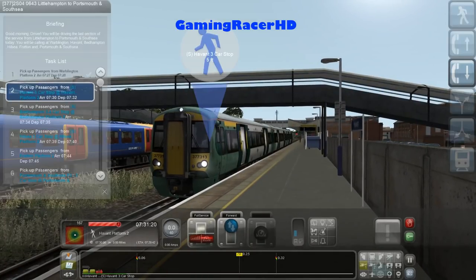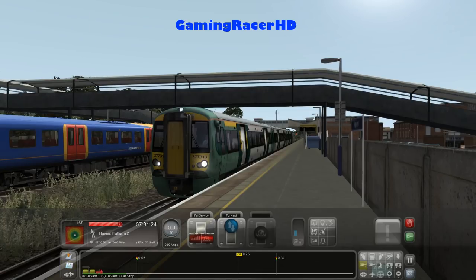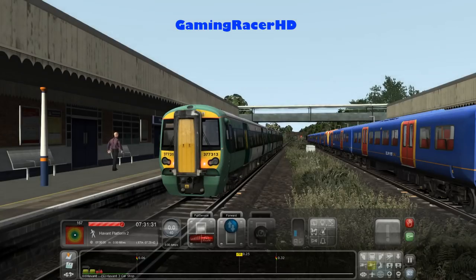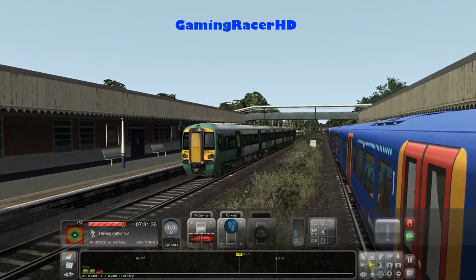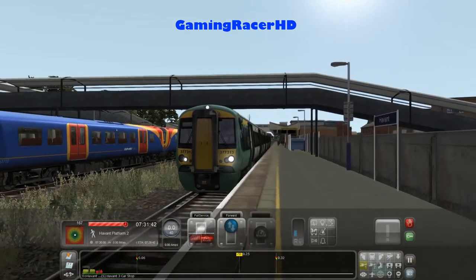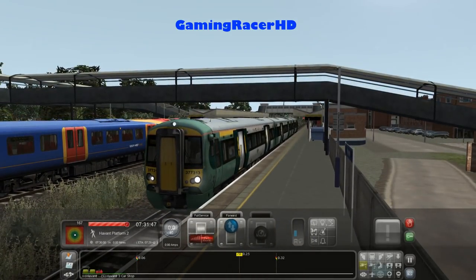Portsmouth and Southsea, or Portsmouth Harbour? I thought we were going to Portsmouth Harbour, but I guess not. Maybe services from Littlehampton terminate at Portsmouth and Southsea instead of Portsmouth Harbour, which comes from London Waterloo. Normally you see Southern and South Western Railway services at Clapham Junction, and between Haven and Portsmouth you actually see them together again, which is quite interesting.